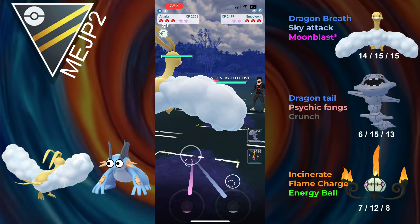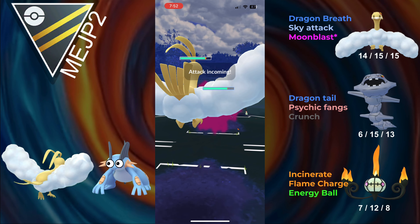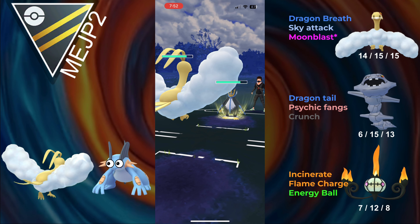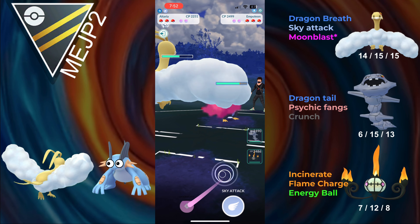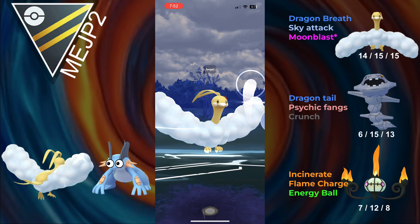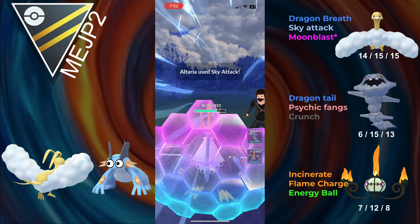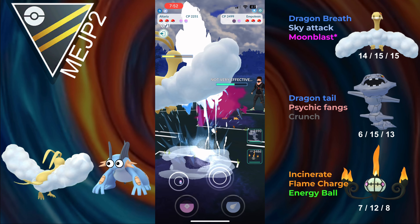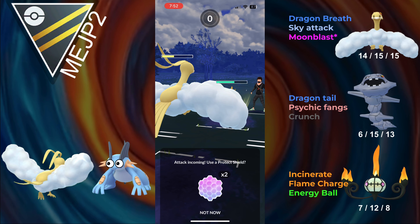Hopping into the next battle, and we lead Altaria into Empoleon. The thing about the Altaria versus Empoleon matchup is that Altaria hits for resisted with everything, while Altaria is taking neutral from Drill Peck. The bulk disparity, just because of how bulky Altaria is, means Altaria is actually almost able to make this matchup a tie, and I think it's dependent on IVs whether Altaria wins.